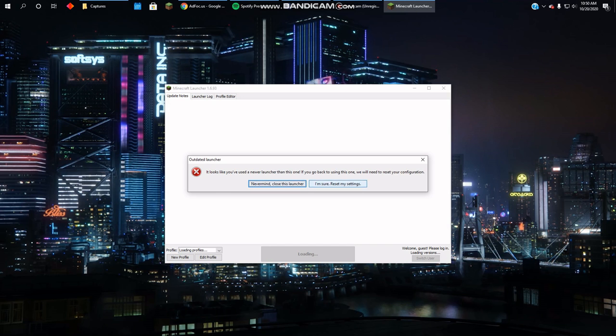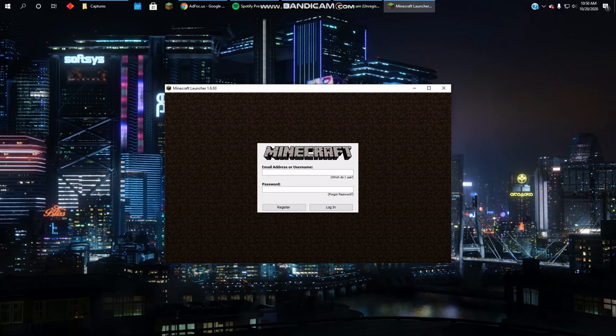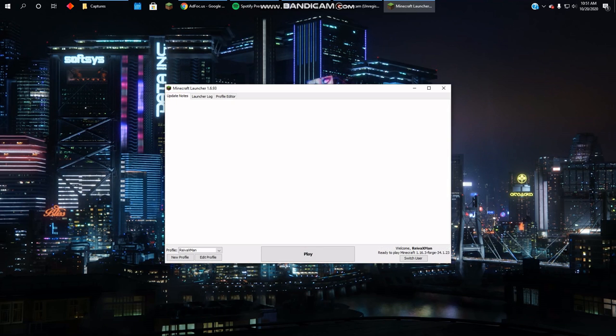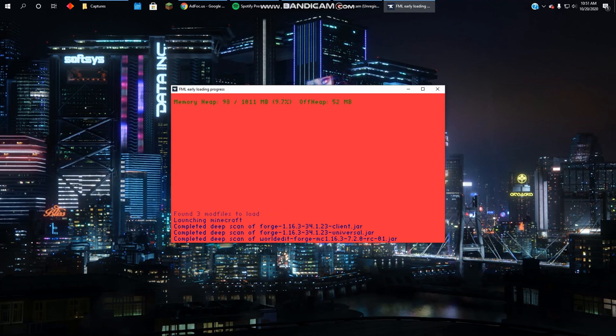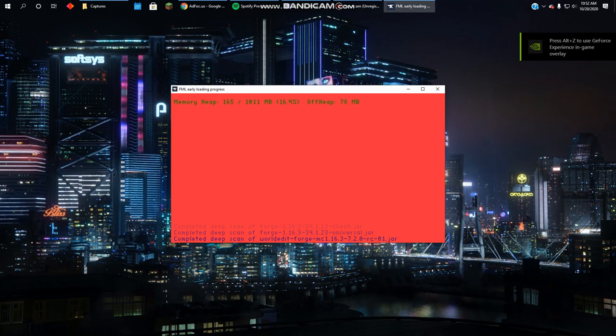It looks different — it's going to make you log in again. Once you're logged in, the screen is going to look like this; it doesn't look like the normal Minecraft launcher at all. But you can see it says ready to play Minecraft 1.16.3 Forge 34.0.1.1.2.3. We can just click play now because we're in Forge, and it loads this time. Running it in Vista seems to help a lot.